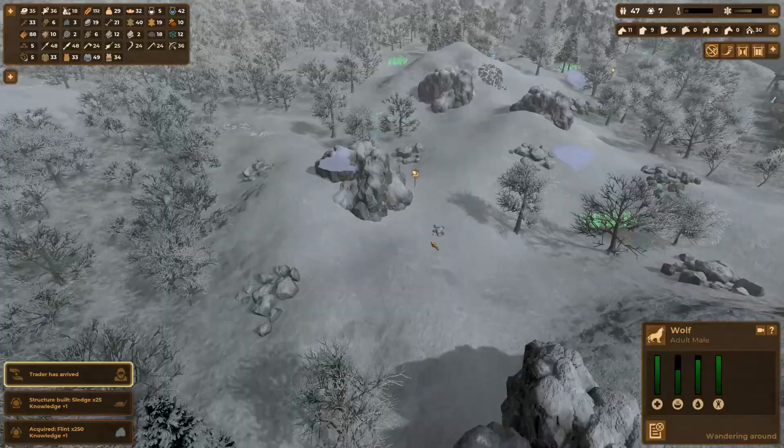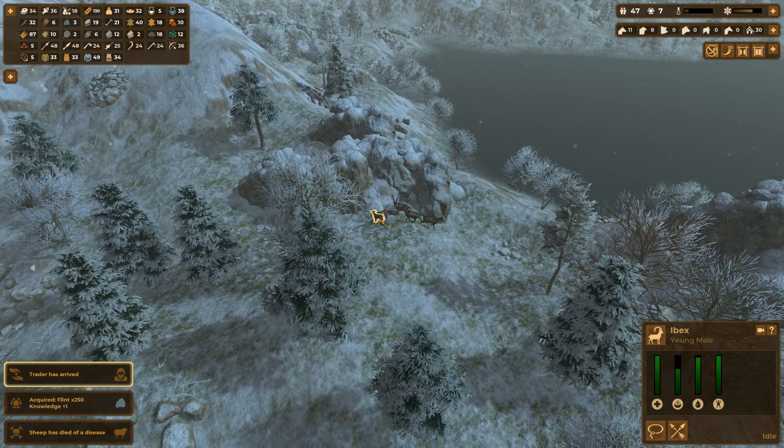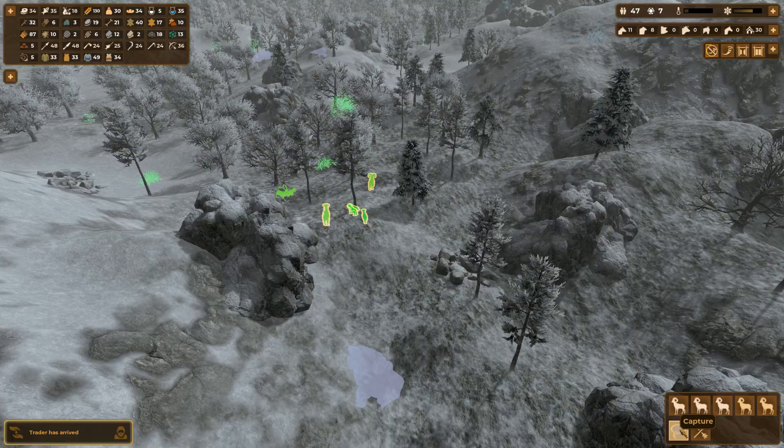I didn't really expect to see many animals in the wintertime. What do we got here — ibex? Those are goats. The goats are cool but I'm not going to do it. Any mouflon? That's the sheep I want. There's some sheep — I'll take those three little sheepy-sheeps.